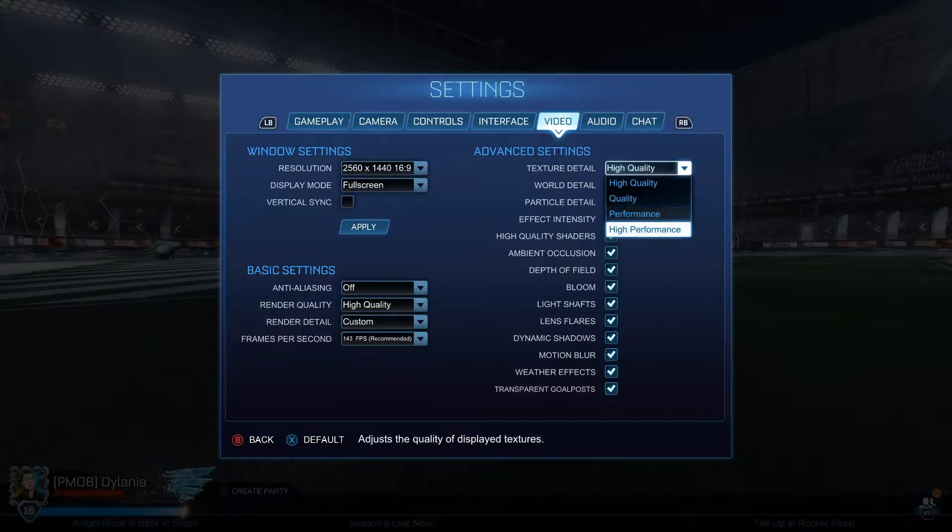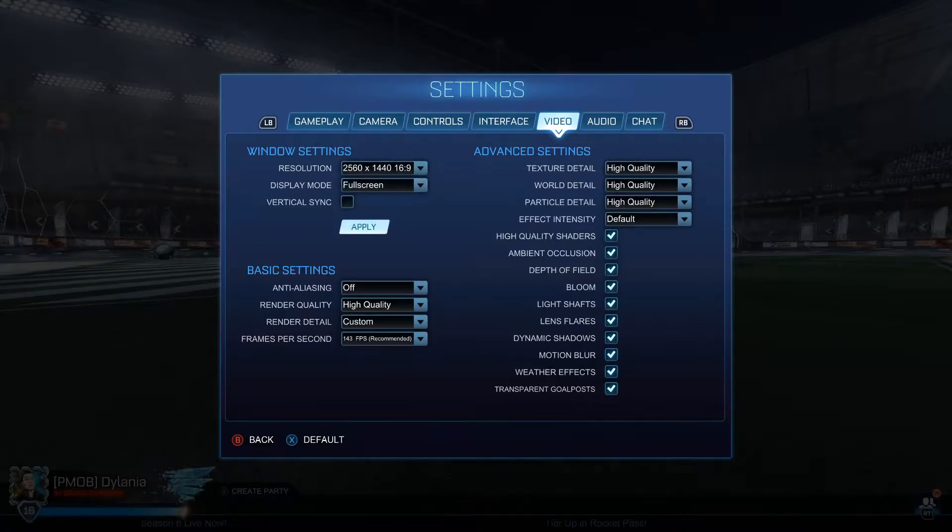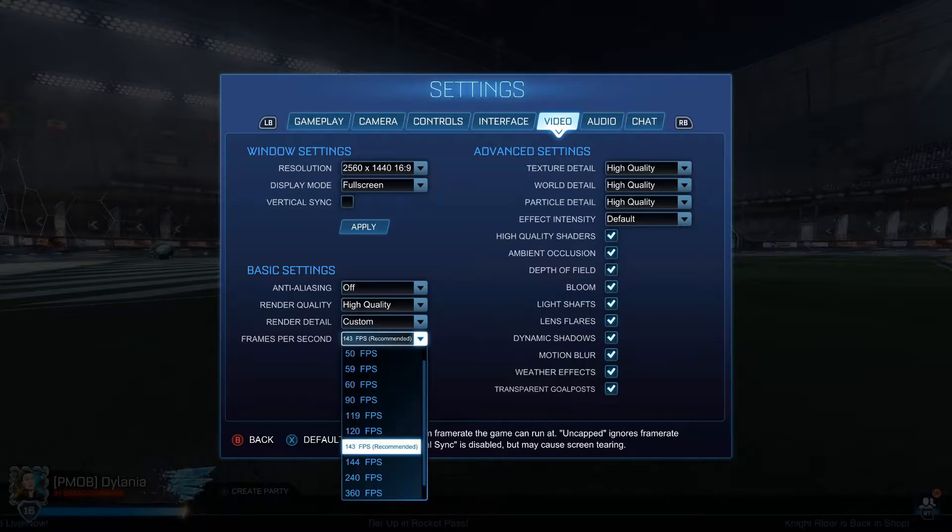You guys are better off having higher performance than higher quality, especially if you have lag, because this game requires a lot of mechanics and you want the highest possible FPS. Definitely put these down to High Performance — performance, performance, then High Performance. With the frame rate setting, maybe try lowering your frame rate. I wouldn't go under 60 FPS, but if your PC can't handle 60 go under it. Most of you should be fine at 60. Obviously 144 or 120 is better, but sometimes increasing your FPS will actually make your game lag, so stick to 60 but no lower.